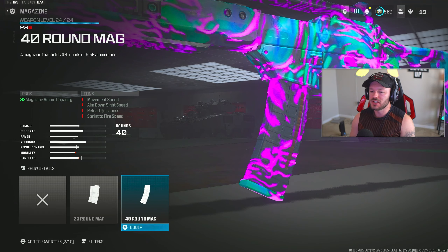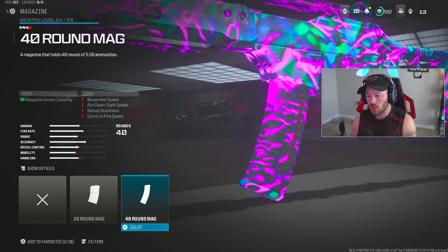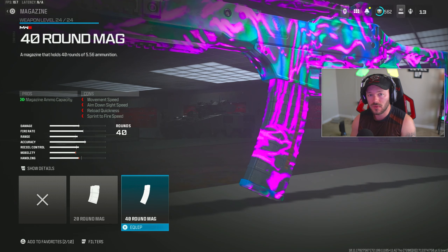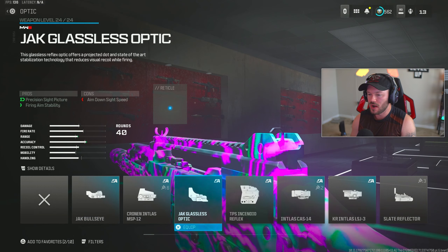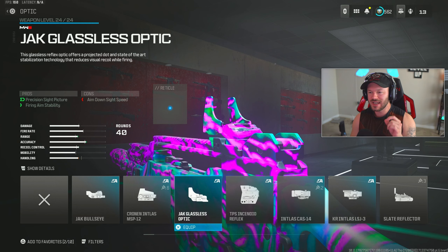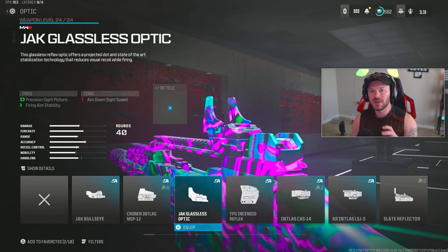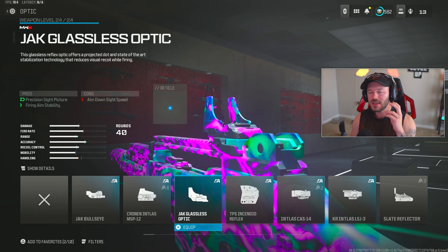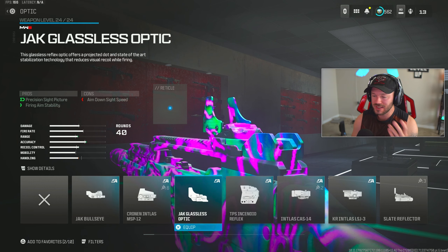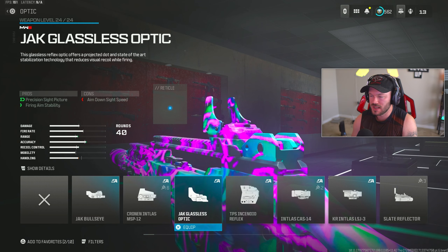Going down to the underbarrel section, we're going to throw on the 40-round mag. This is absolutely necessary to run on this gun. I wish there was a 50 or a 60, but unfortunately we don't have that option, so we have to run the 40. Now going up to the optics section, we're throwing on the Jack Glassless. This is really good — it helps firing aiming stability and gives a really nice crisp red dot sight. That firing aiming stability kind of minimizes your overall visual recoil, making your ability to hit shots even better. So many people run this because it just minimizes overall recoil on the gun.